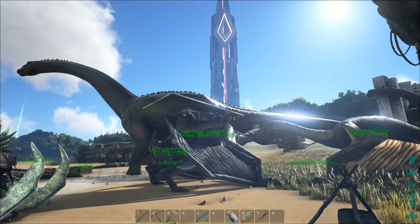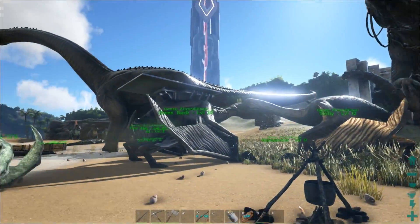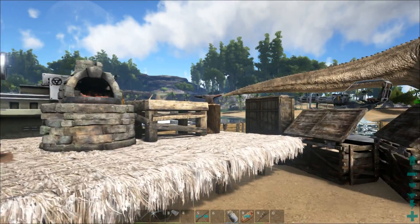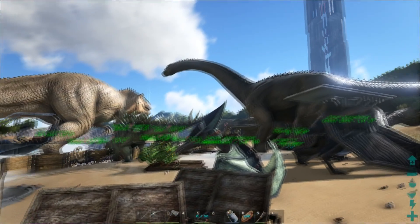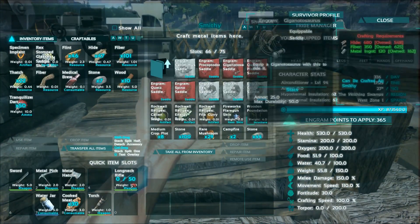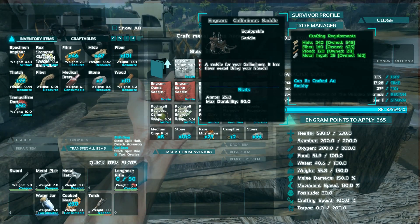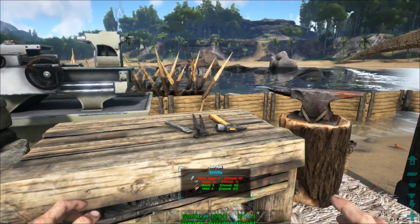You can have a guy riding in the middle - he's the driver - a guy in the front with a sword, and a guy in the back with a bow or something. It's a heck of a battle mount, and it's pretty fast. To get one, we're going to need to craft the gallimimus saddle, which requires 240 hide, 160 fiber, 120 wood, and 25 metal ingots.